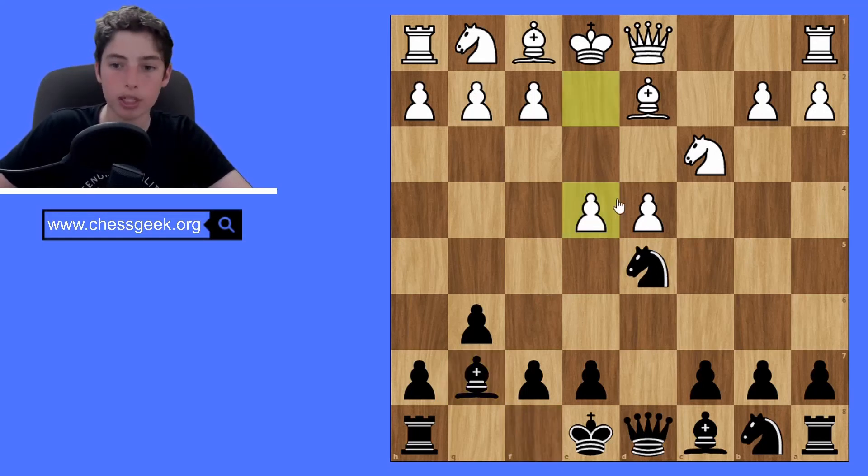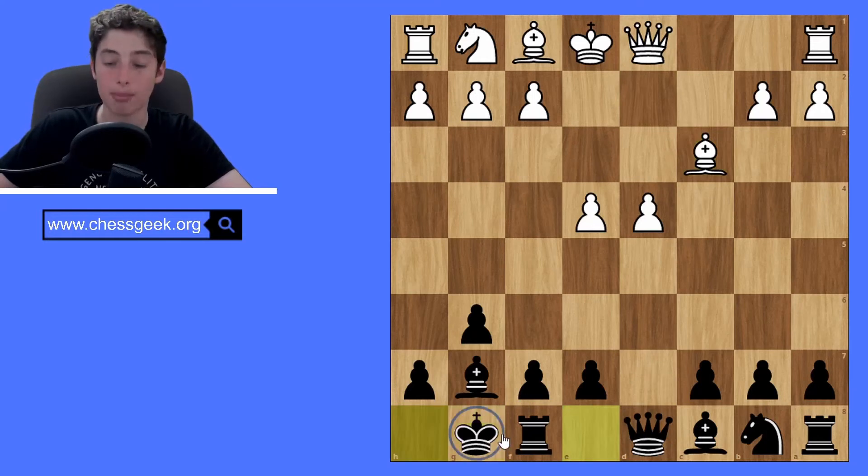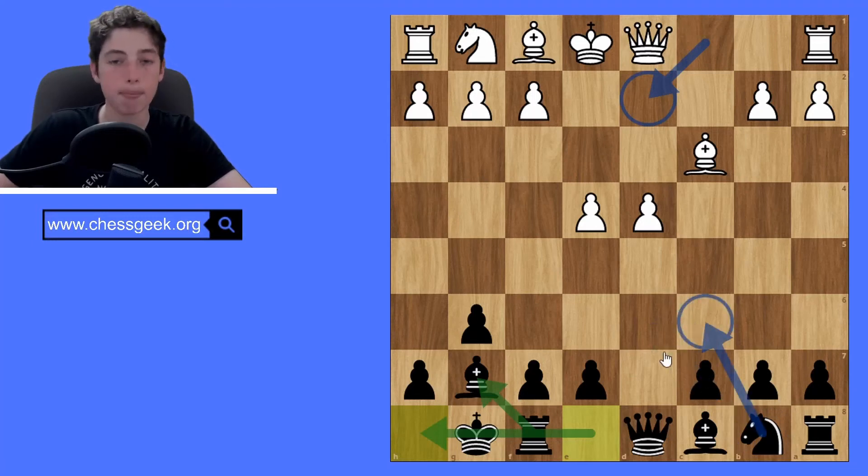You might go into a similar line — you might see a delayed e4, and after you take, instead of the pawn taking, now the bishop can take. But overall, you're going to have that huge boost in development. You can already castle right now, so these pawns in the center are not going to be a huge deal. With the move Bd2, just fianchetto, castle, and start getting minor and major pieces out there, getting ready for the pawn breaks you're going to eventually play later on.